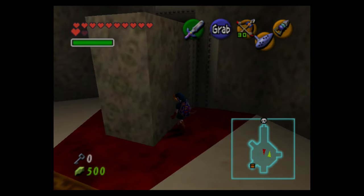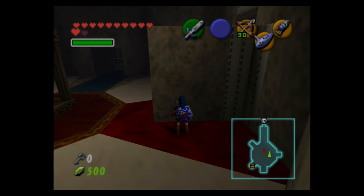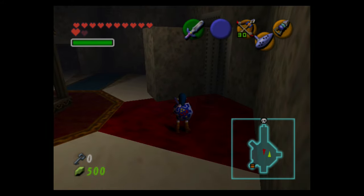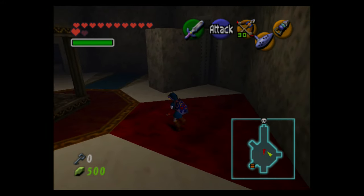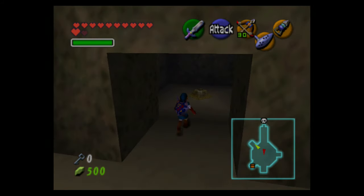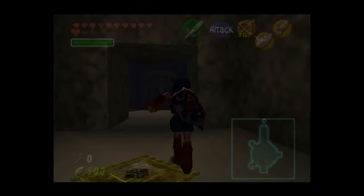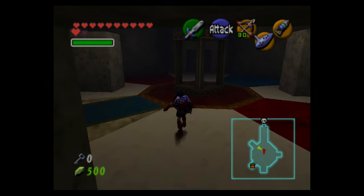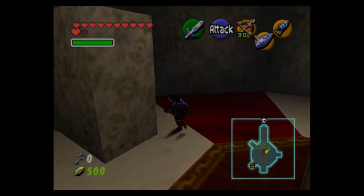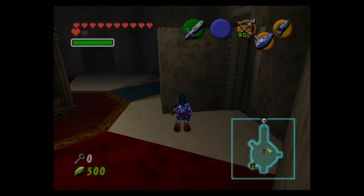If you take out all the clones, the real remaining one will try to attack you — spinning at you just like the regular ones, and it's invincible while spinning. So you're probably going to take a hit, or you could block. Either way, once you defeat all the poes this room will open up.